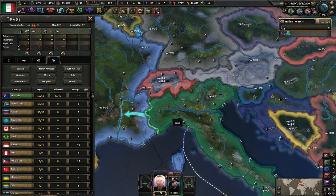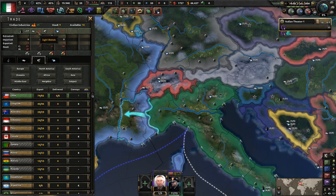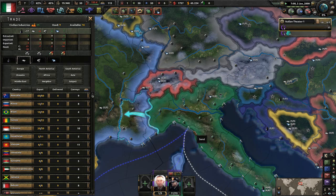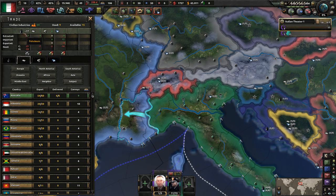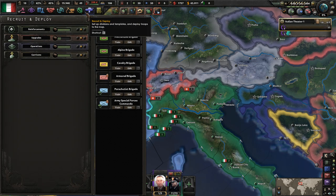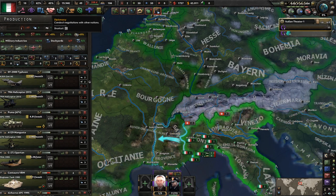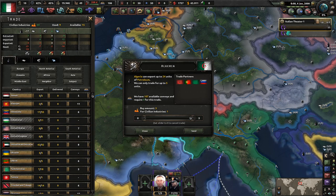So we'll import some goods from everybody that we can. We have the factories for now. Let's import some of this. I believe fuel is also used for construction — unlike in the base game. So we are going to need a little bit of petroleum. We'll get that — not from Saudi.